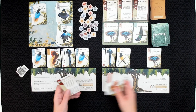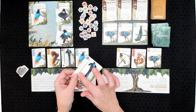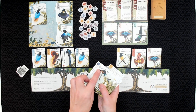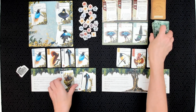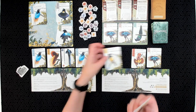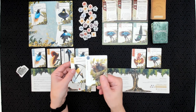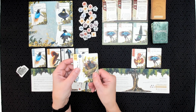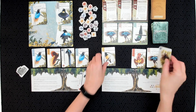Some birds don't have a scoring ribbon — they instead have a scoring stamp. That is true of the black sickle bills as well as the hybrid birds of paradise. The imposter nestlings have a question mark because when you use an imposter nestling, it copies the bird that is immediately to the left of it. So an imposter nestling right after a king of Saxony would count as a king of Saxony in your photo journal, making those two cards together worth 10 points. That's how the imposter nestlings work.